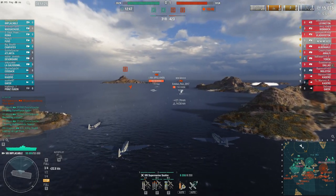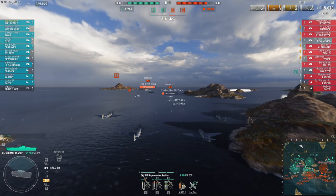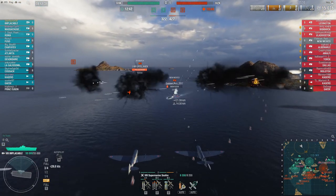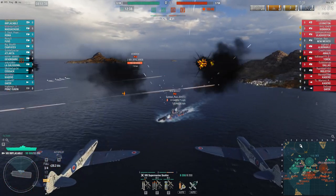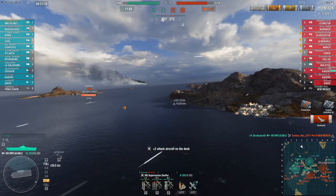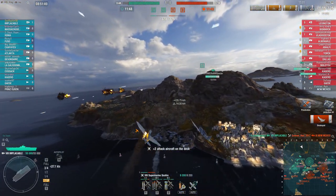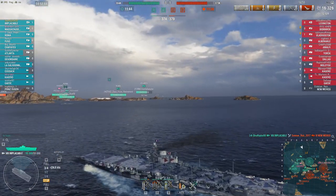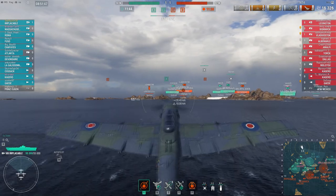One of the friendly destroyers already put a bunch of damage into this New Mexico - he just ate a boatload of torpedoes, he's flooding. I decide I don't want to risk letting this guy get away with a heal or a repair, so I bring this rocket strike in. I want this guy dead. As it turns out, I'm going to hit him for about 1,000 damage and kind of hoover up the kill. A kill's a kill - he's off the board, that's the key.